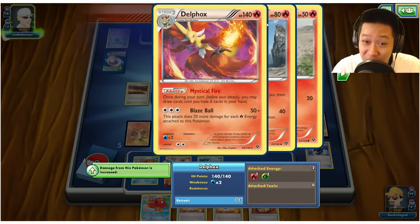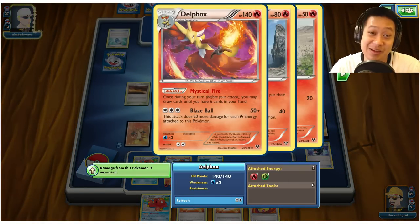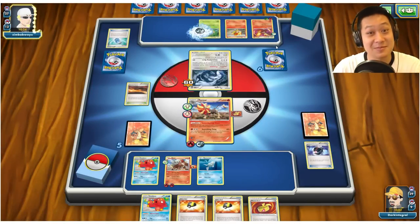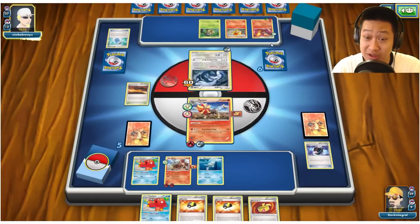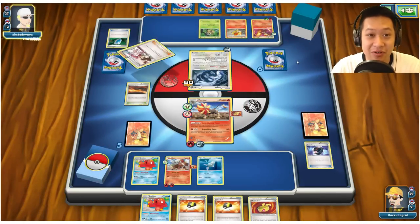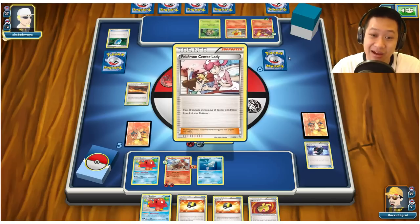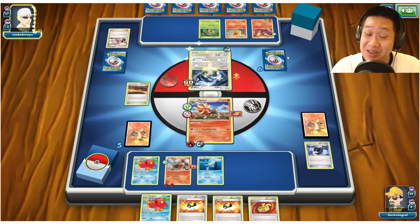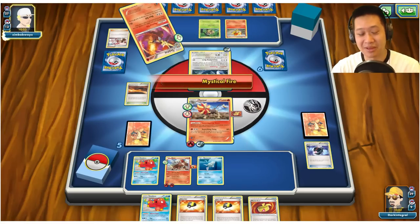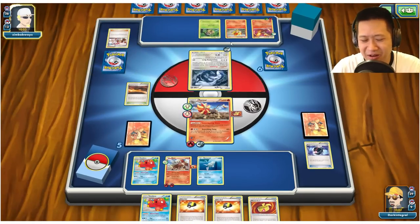Lugia — I want you. Double Colorless Energy for retreat, maybe — because it's going to get KO'd. VS Seeker is going to heal it up. Maybe there is a Lugia BREAK — that would be sudden death! Double Colorless Energy, Lugia BREAK, boom. I still have Pokémon ready to go. Two Sushi Masters — I bet two chefs can cook better than one.